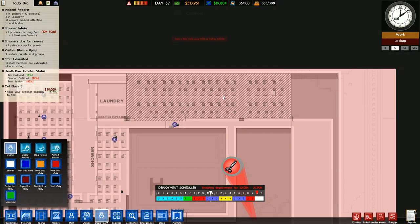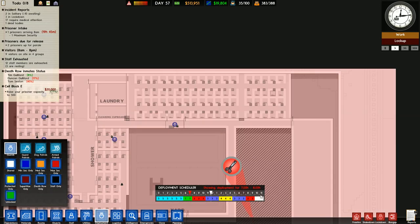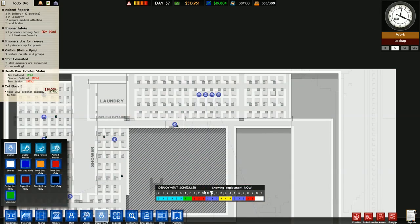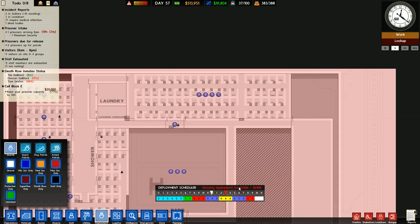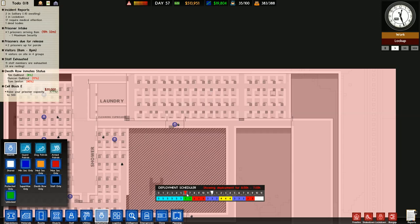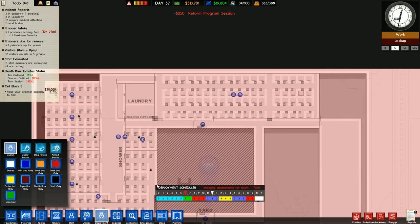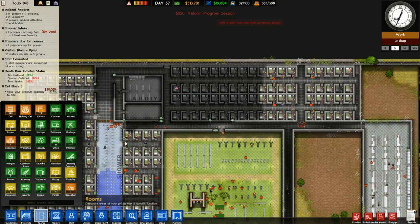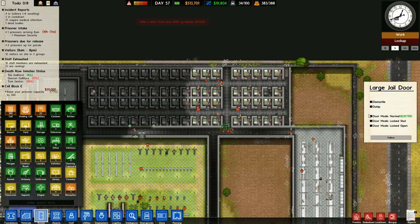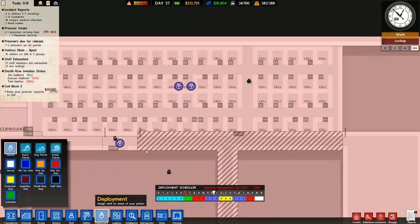One-way deployment — guards currently none deployed, they're just deployed. I kind of want to deploy them at any time. Let's put four guards in here and they're only active for this time. I'm going to have to do this manually. Two is eating time, two for shower time — definitely want a few more during shower time in here. We're going to have to keep this locked open so they can roam around freely.